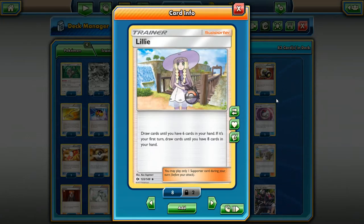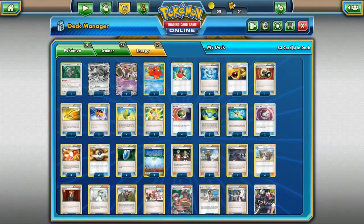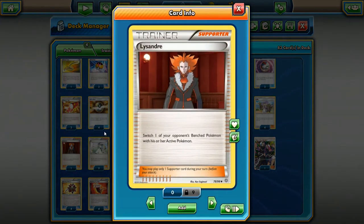Lillie — I think this card is amazing, especially if you're playing a budget deck. If you don't have access to Shaymin, try playing four copies of Lillie in your deck. If you play those four copies you're very likely to start with her in your hand and have that explosive start similar to Shaymin, though not quite as good. It refills your hand very well. I've been running a lot of copies of Lillie on TCGO since the price of Shaymin on TCGO is too high.